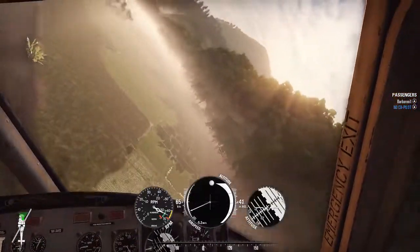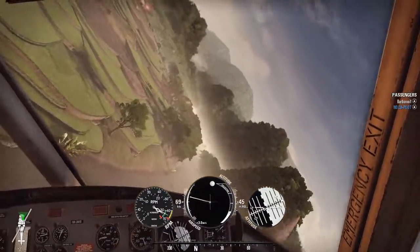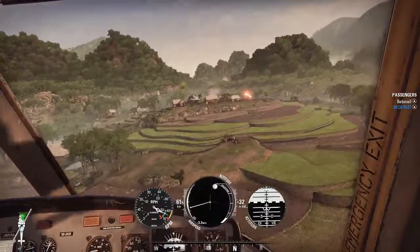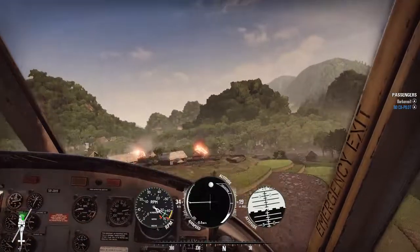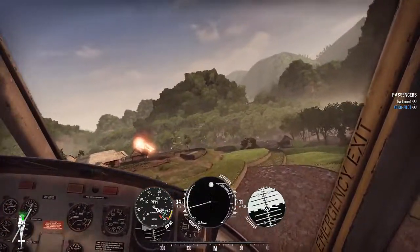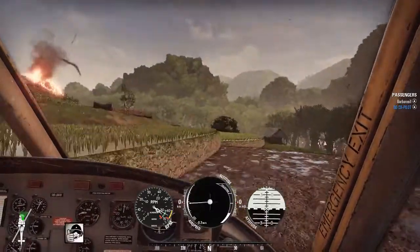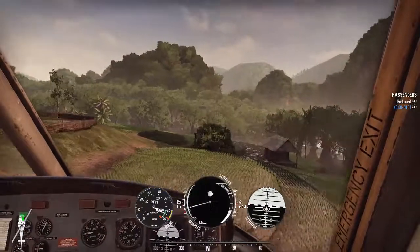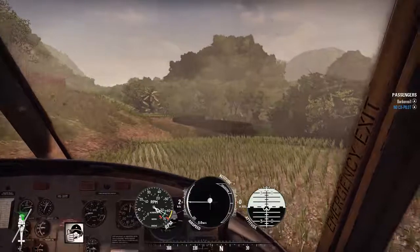It's got door gunners, so they're extremely effective. But this map is very hard - I've tried a few times to land in it. See these rice paddies here? They're very hard to try and land on, just because of the weird shape and how small they are. I landed there but I don't think that's a good enough landing.